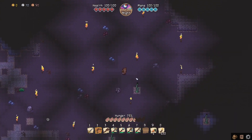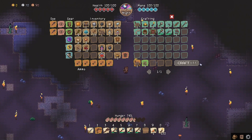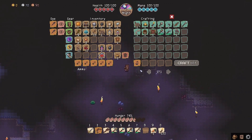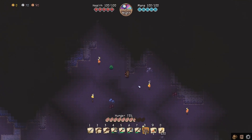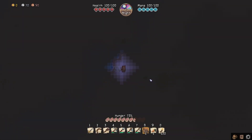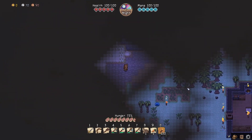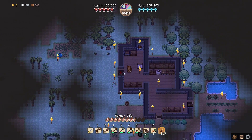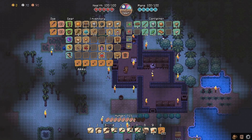To exit the cave look for vines, or you can build stairs, or just use a rope. Put the rope in your hotbar, select it, right-click, and you're back on the surface. The only tricky part is knowing where you are after caving — you have to find your way home. We didn't go that far, so let's head back. I already mined some copper.